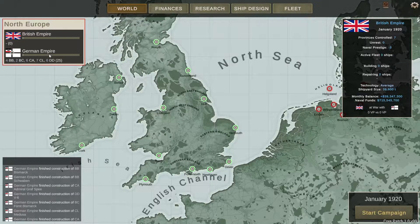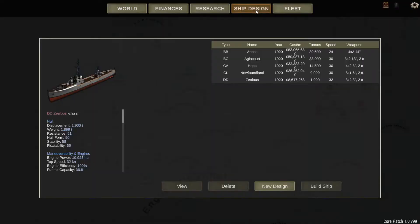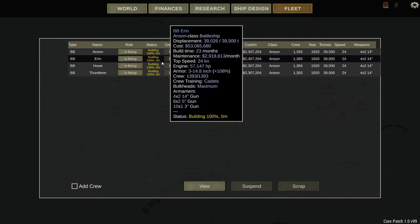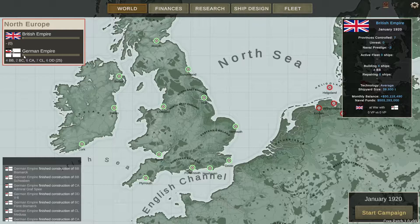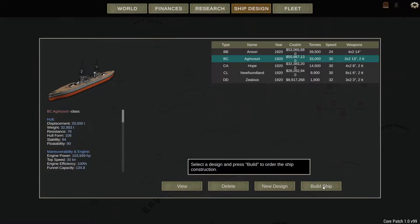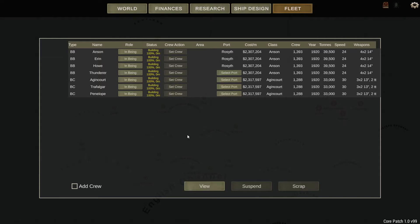We need to take into account how many ships the Germans have built and build roughly accordingly, because in our last campaign we ran out of money. The Germans have built 4, 2, 6, 7 and 6 - 25 ships total, which isn't many. I'm going to match them for battleships, so we're going to order four of the Anson class. I'll set three of them to be in the North Sea out of Rosyth, and I'm ordering three battlecruisers as well, all going to Scapa Flow.